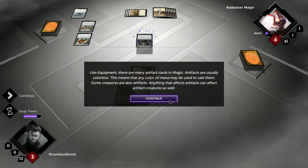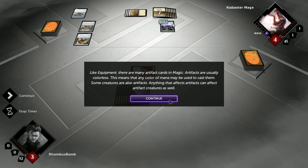Like equipment, there are many artifact cards in Magic. Artifacts are usually colorless, which means that any color of mana may be used to cast them. Even some creatures are artifacts, and anything that affects artifacts can affect artifact creatures as well.